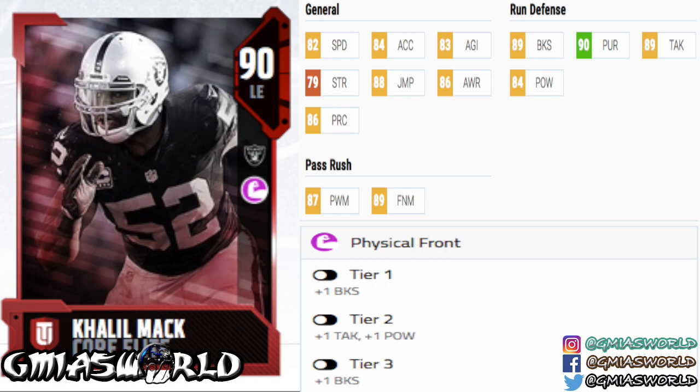But I do like his new camp physical front. They added the block shed, added the hit power, added the tackle. The things I'm noticing on defense — I do expect the block shed to be similar. I'm not sure right now because nobody's really been talking about it.